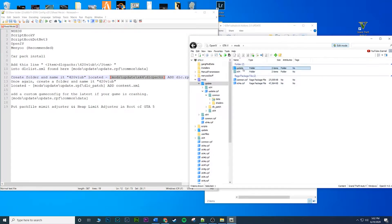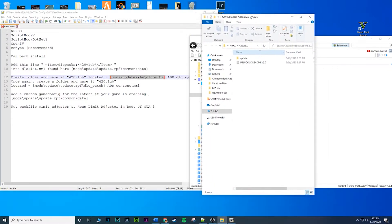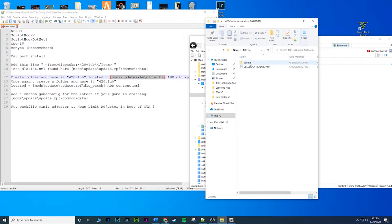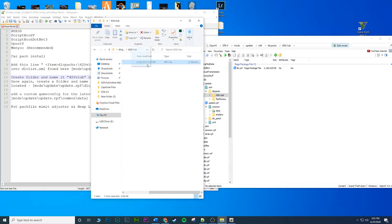Go back to your GTA 5 root in OpenIV: Mods > Update > x64 > dlcpacks. I already have the folder here, but if you don't, just click New Folder and type in '420v1ub' — it'll look exactly like mine. Click OK and you'll have an empty folder. Now open up the car pack mod again. Navigate from the mod folder to: Update > x64 > dlcpacks, and then go inside that folder. Find the dlc.rpf file and drag and drop it into the empty folder you just created in OpenIV.